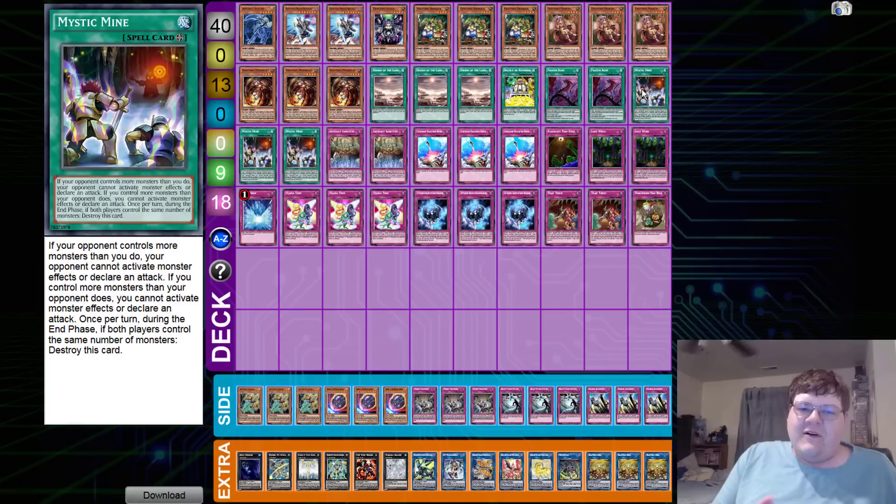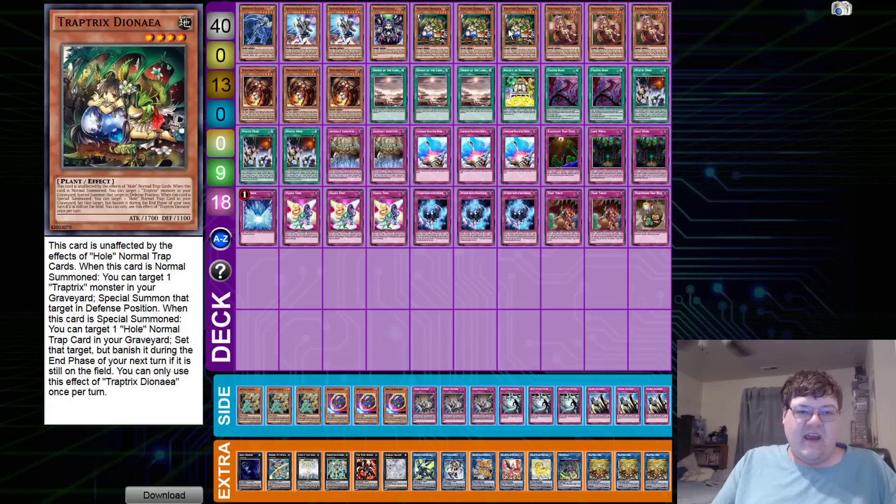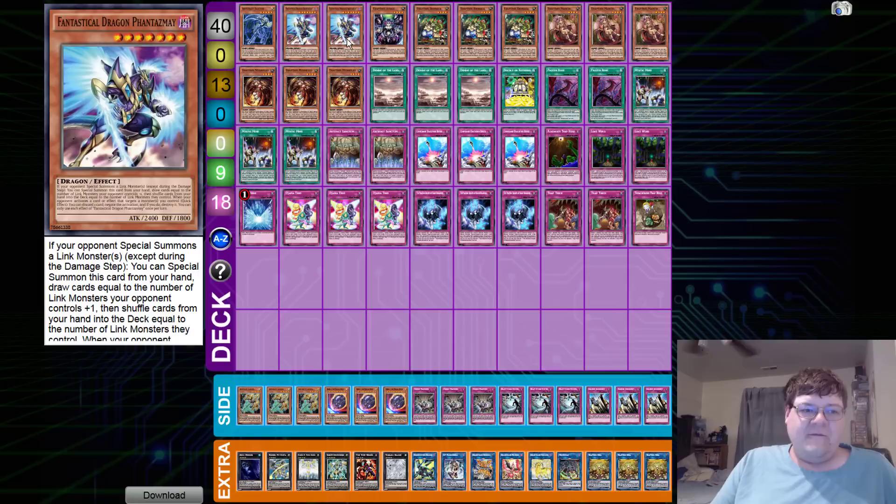We're approaching this deck in a very interesting way, of course with Mystic Mine abuse. An interesting note: he's playing two copies of Frozen Rose to add a level 4 or lower plant monster from his deck to hand. When I dig into this and see what's really going on here, we have one Artifact Scythe to stop those pesky summons.